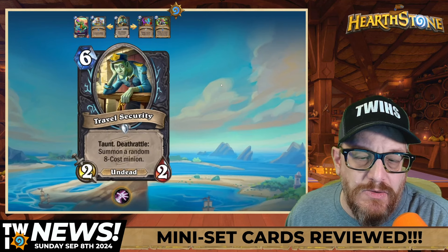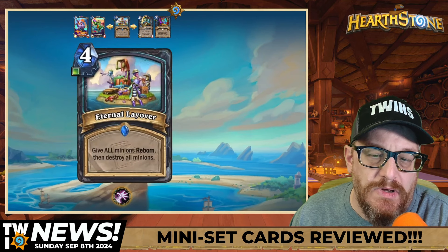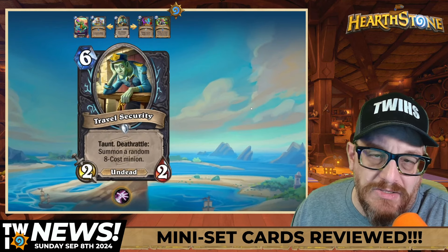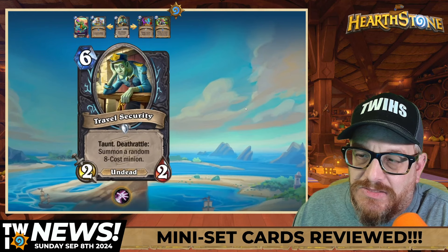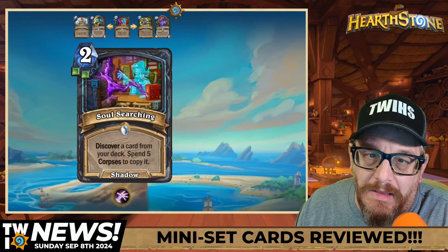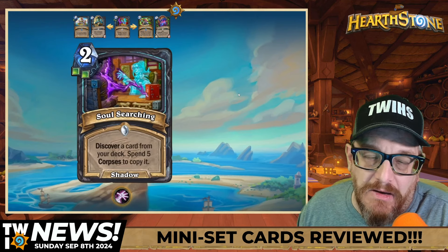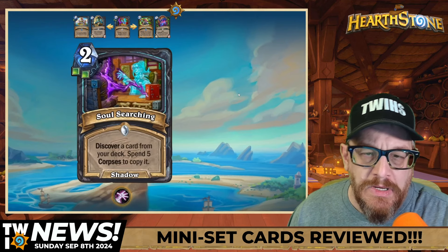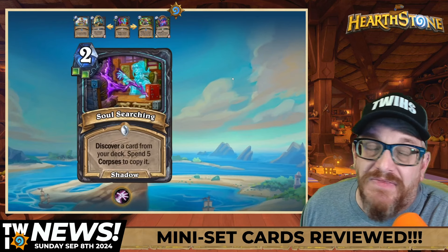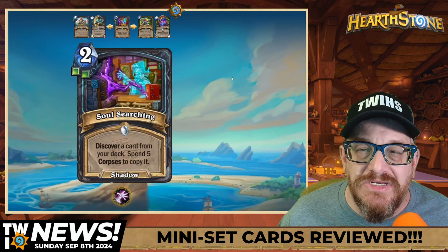Six mana Travel Security: Taunt, Deathrattle summon a random eight-cost minion — I don't see it 100% working. Give all minions Reborn then destroy all minions at 10 mana to try to hit that combo off — I just don't see it. Two mana Soul Searching: Discover a card from your deck, spend five Corpses to copy it. This is a double Unholy rune, so I don't see how much it'll jump for us. Death Knight needs something — I don't know if this is it.